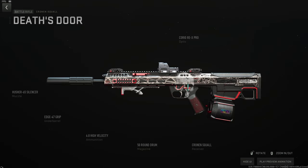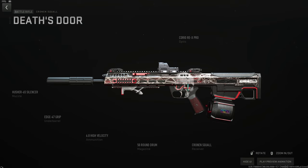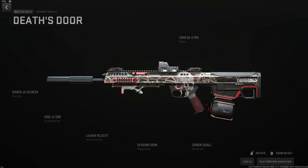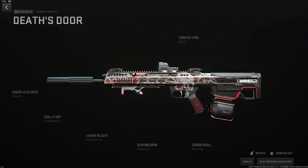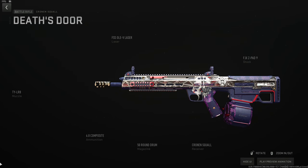Moving to battle rifles — the Croonen Squall got some nerfs but is still absolutely top-tier meta in DMZ. This build is great behind a sniper, on Al Mazrah, and Vondel. Use the Husher 65 suppressor, Edge-47 for maximum recoil control without diminishing returns, high velocity ammo, the 50-round drum as the largest option, and the Corio Rex Pro optic.